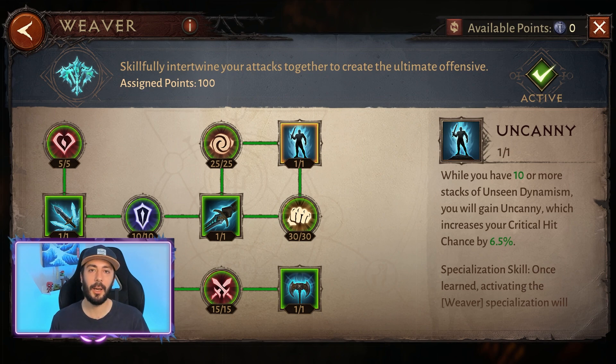And for the Paragon tree, we are using the Weaver. This is the best option for dungeons and raids. You get 6.5% increased critical hit chance and 15% increased damage from this Paragon, so it's perfect for dungeons.